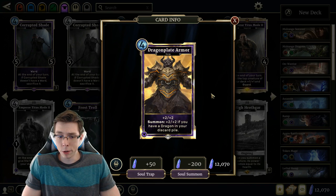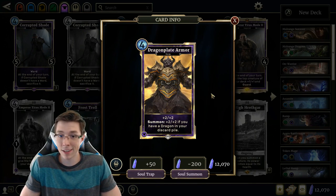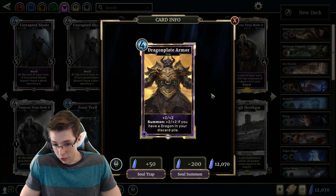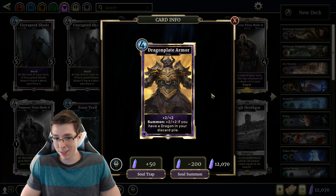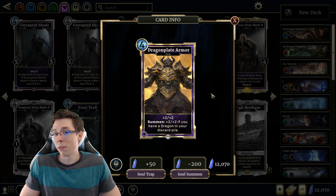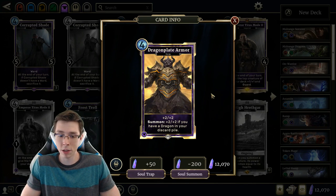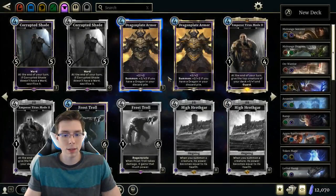Dragon Plate Armor — +2/+2 for 4 cost, so already we have Steel Scimitar stats on a 4-cost item. Summon: +2/+2 if you have a Dragon in your discard pile. Best case scenario it's almost as good as Dawnbreaker. Worst case scenario, it's a Steel Scimitar that costs 4 times as much as it should. I'd play it in Arena if I had to — it's a buff effect and you can't take those for granted. In Constructed, not touching it.